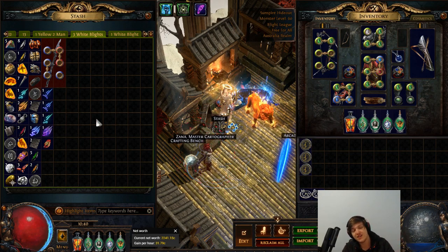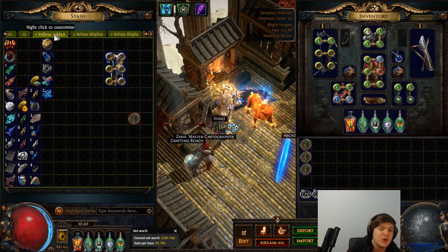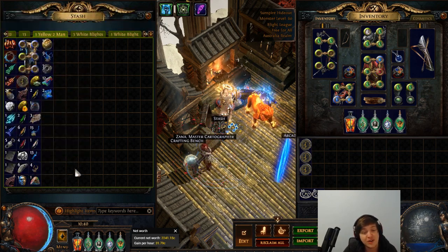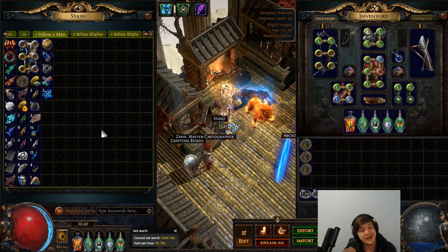Maybe white maps are just total dog and not worth doing. Moving on to yellow maps — I had a few of these myself. Me and CuteDog ran a yellow estuary with the teal oils in hopes of getting divination cards, but alas, we didn't get any worth money. Definitely unlucky. I also noticed we didn't get any additional blight tendrils from upgrading white to yellow like we did in normal maps. I'd really like to see the tiers scale a bit more in blighted maps.